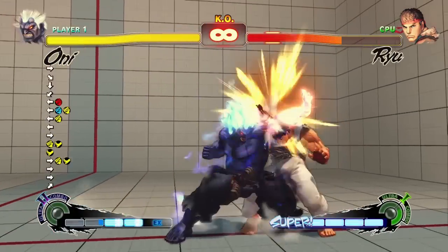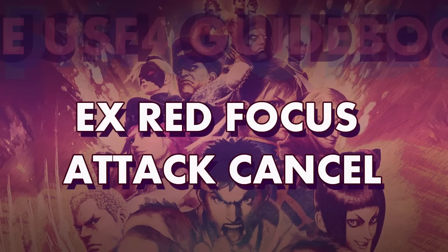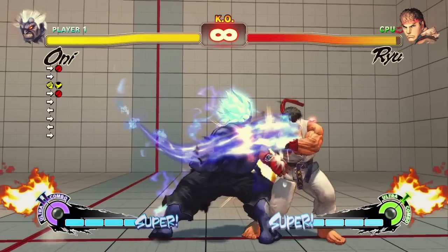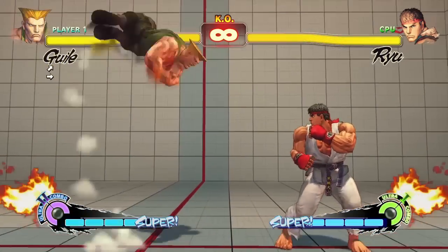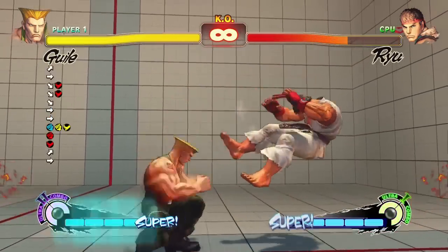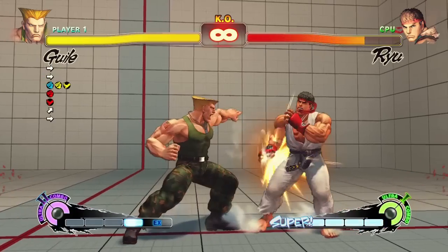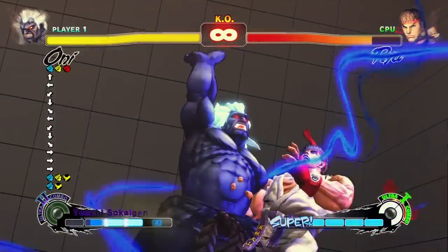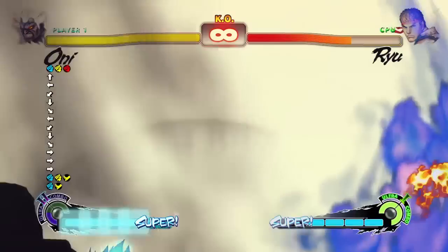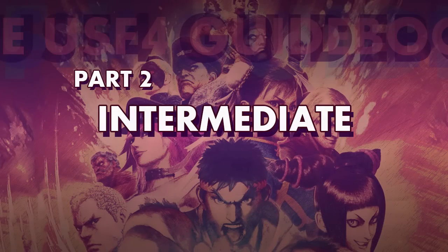This mechanic is quite useful, and once you get the hang of it, it's pretty fun. For the cost of 3 EX meters, you can cancel certain normal or special moves into red focus. Canceling an attack into red focus causes an instant crumple even if you don't charge the red focus at all, and this is the main reason that this is useful. To do this, just press red focus as an attack hits the opponent — they'll instantly crumple, at which point you can dash forward and continue for a big combo. That's it for part 2, and by now you should have a pretty good idea of all of the main mechanics in Street Fighter IV.